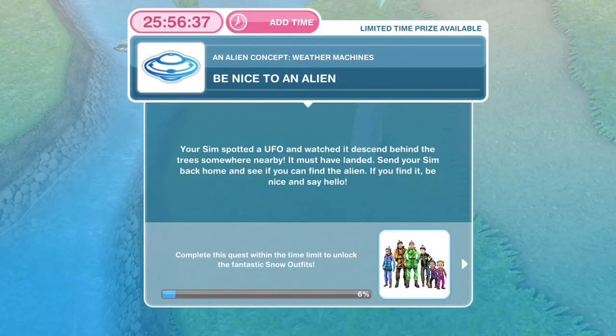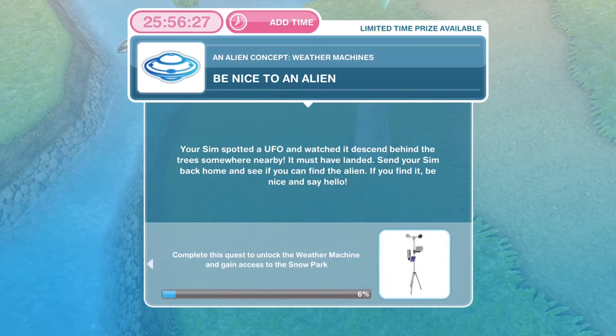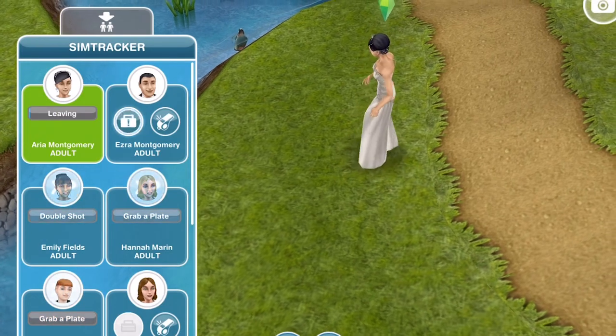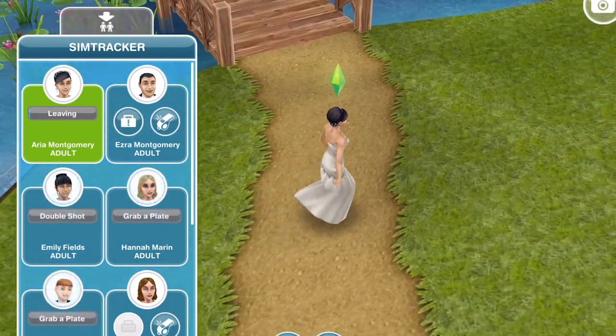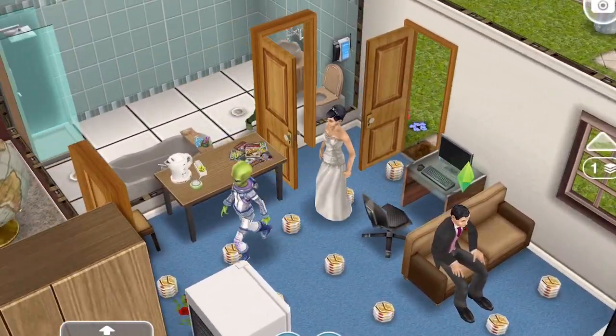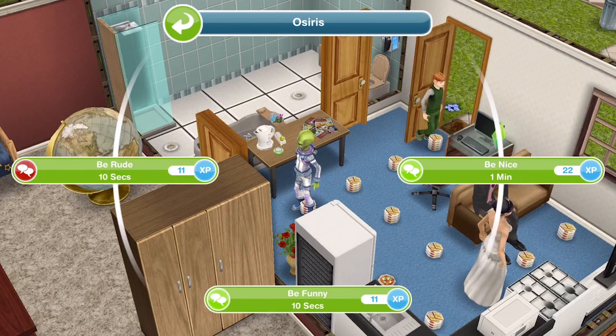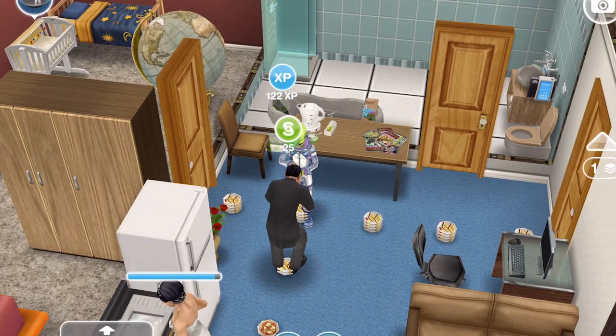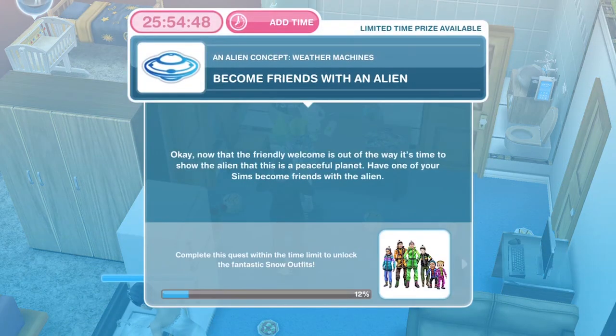The next thing we need to do is be nice to an alien. Your Sim spotted a UFO and watched it descend behind the trees nearby — it must have landed. Go into the Sim Tracker and send your Sim home. Once we're back at home, we'll see Osiris the alien is here. Click on him and be nice for one minute. There we go, we have finished being nice to the alien.